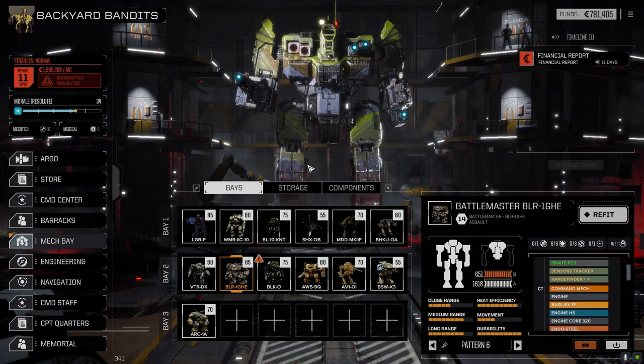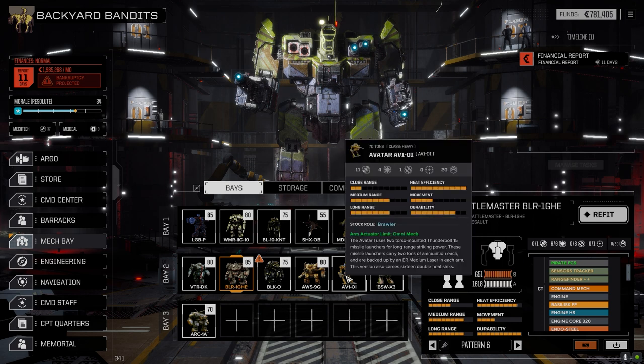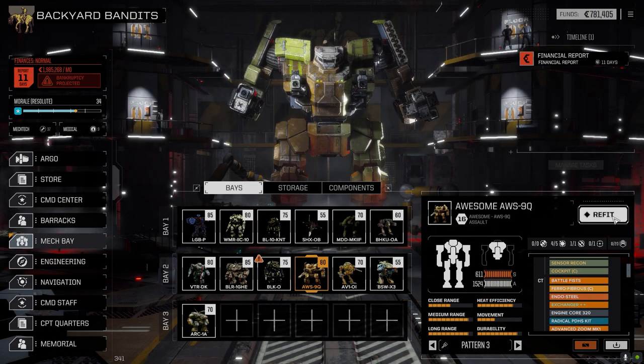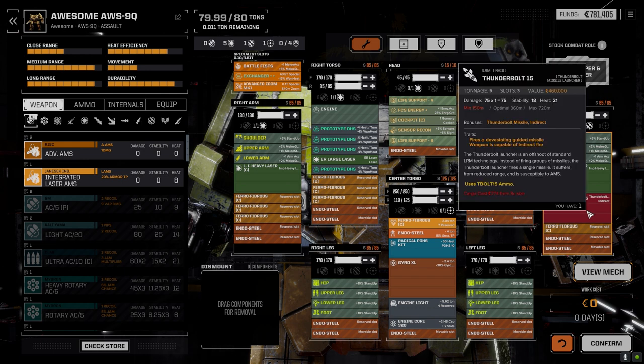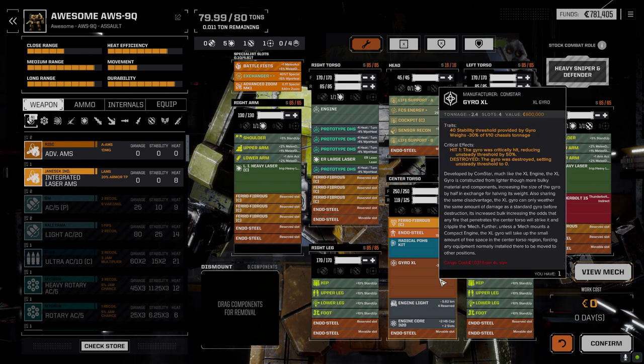The Avatar and Bushwhacker both remain the same — I tried messing with the Avatar but it was working okay. The Awesome got a significant change. It previously had two ER larges, a large improved heavy, and a Thunderbolt 10. I dropped in a light engine and XL gyro, gaining a ton of weight to work with.